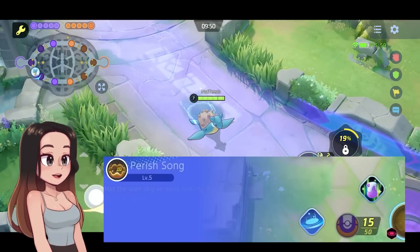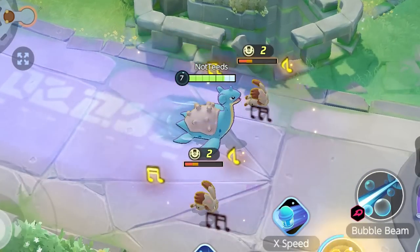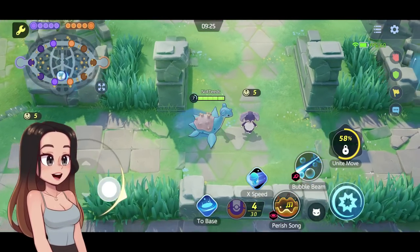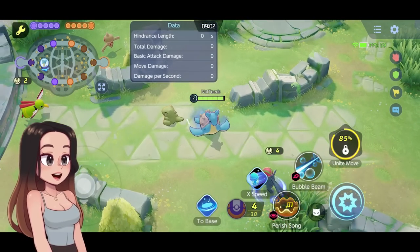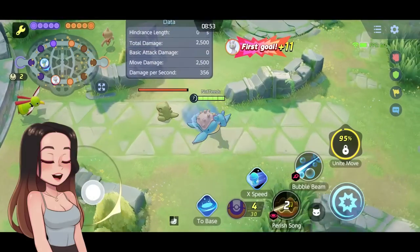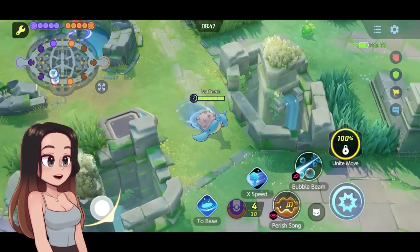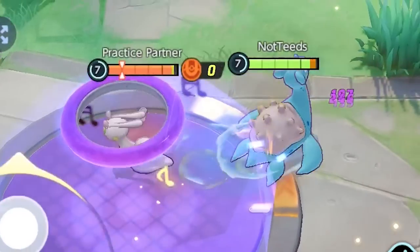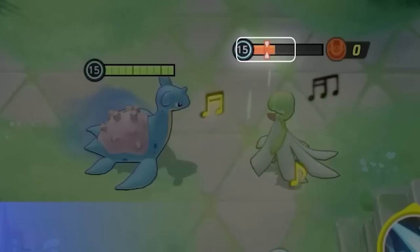The next level five option is Perish Song, with a 7.5 second cooldown. This damage area move can be used three times consecutively, and if you hit the same target three times, you deal extra bonus damage to that target. Additionally, when used on an enemy Pokemon, an execute threshold bar appears on their health bar — if you can bring them down to that threshold with Perish Song, you can execute them.